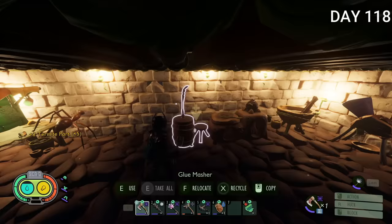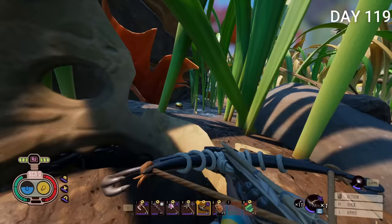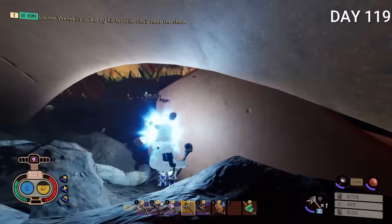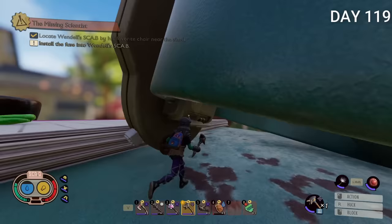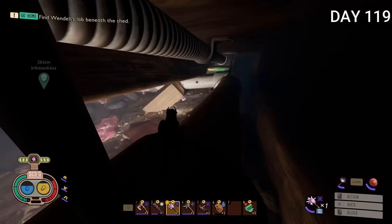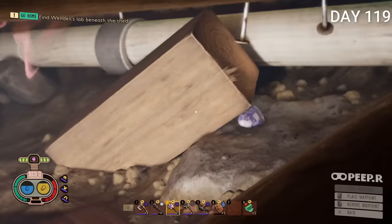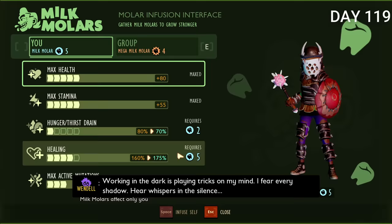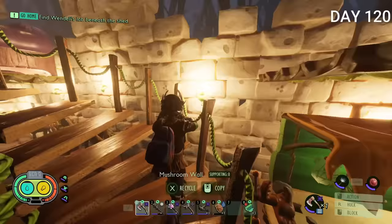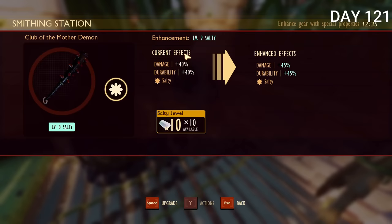Day 118 all I did was get repair glue. Day 119 I tried to kill a scarab but he burrowed into the ground. I got another milk molar and found a battery that I put into the SCAB up by the chair near the shed, which allowed me to unlock the shed. Underneath the shed there's a little lab where you can open a door revealing everything beneath. Day 120 I went down a tube under the shed where there were a bunch more scarabs, and started creating salty jewels. Day 121 I finally had a fully maxed out salty club.